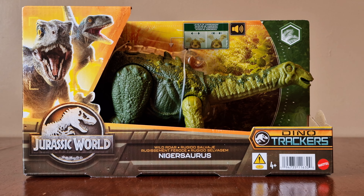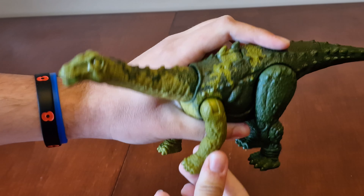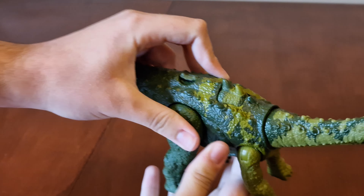You can see the green dinosaur with a light green head, neck, and front legs. On top of its back and dark green along its body, and dark green highlights on its neck.